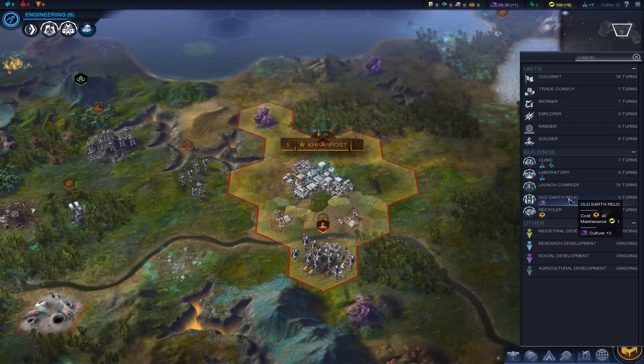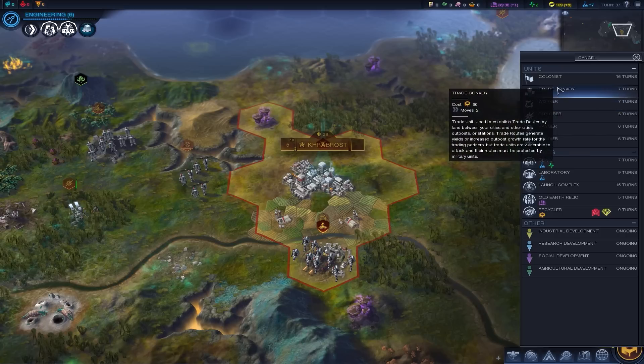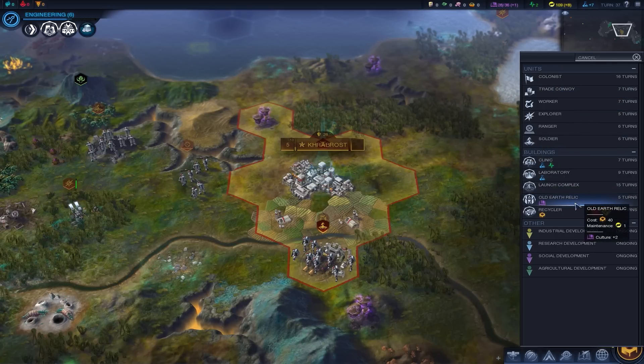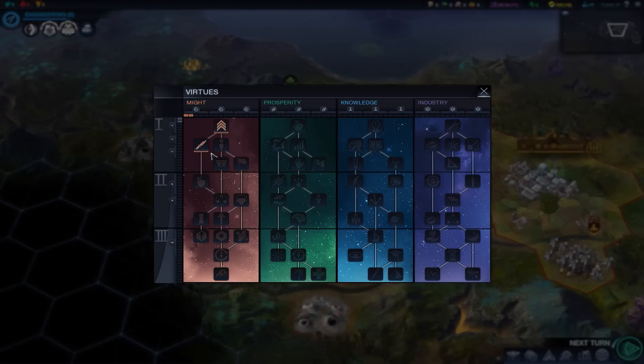Culture would probably be good - we seem to be pretty slow in that regard. It's only five turns, so that's actually really safe. Or a trade convoy - ooh, trade convoy. We're gonna go with the Old Earth Relic first. It's pretty basic, but it'll give us a pretty big boost when it comes to culture. Definitely would love to see that. It'll give us more of these policies or virtues that would prove to be very useful.